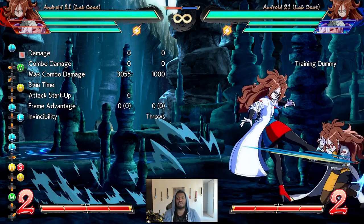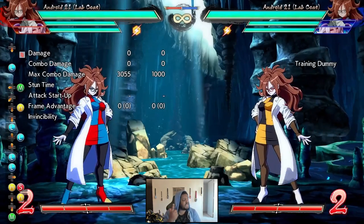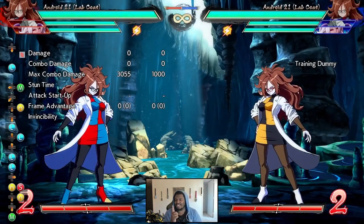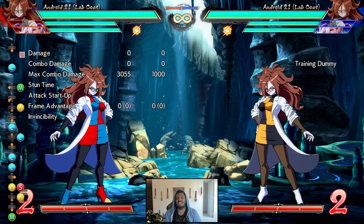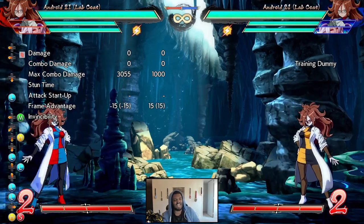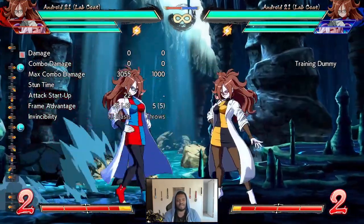Those are some of her normals. We'll move on to the specials now, because that's where the character starts getting kind of crazy. The normals are good, but the specials are what really make the character Labcoat 21. Let's start off with her 236X series — that is this little spin here. She has three versions, of course.